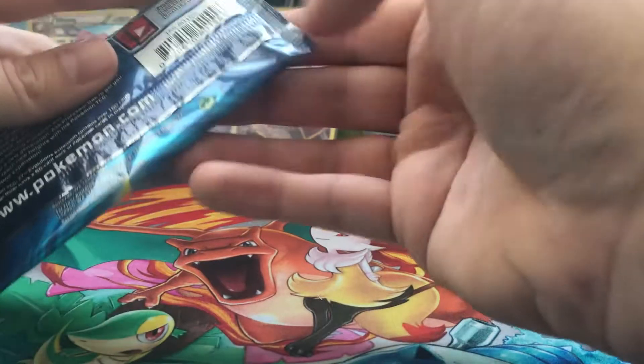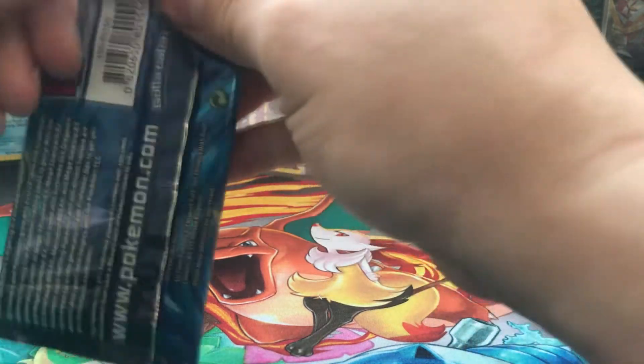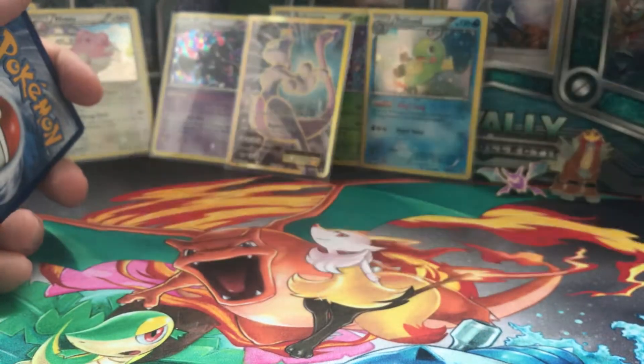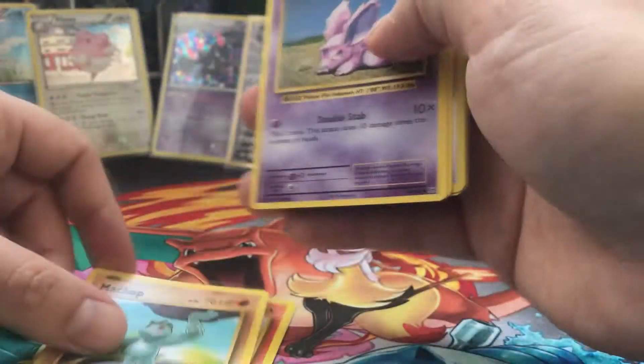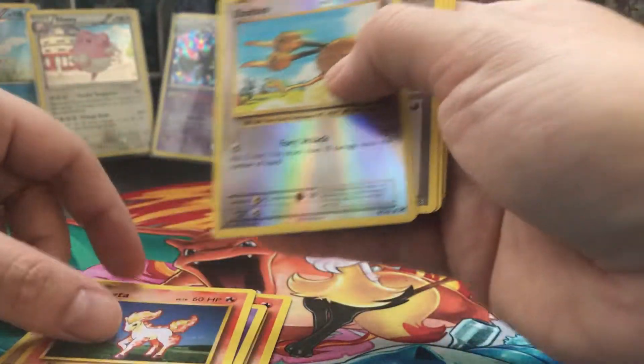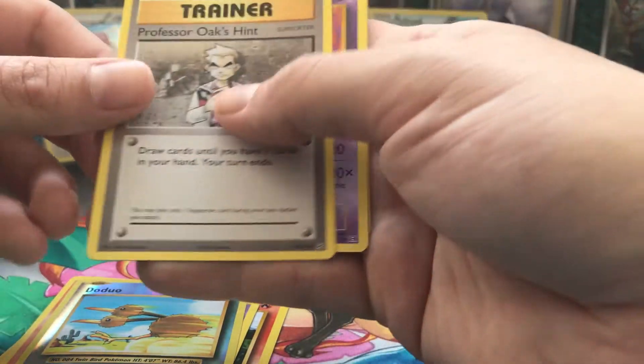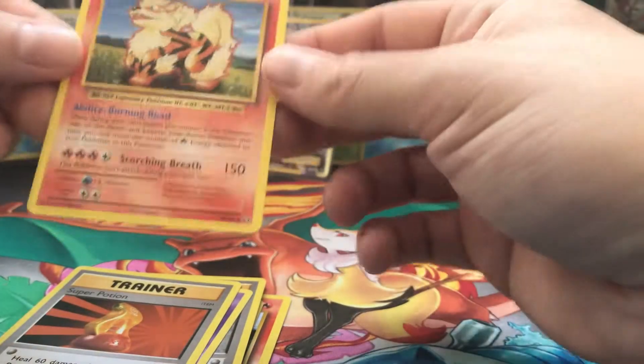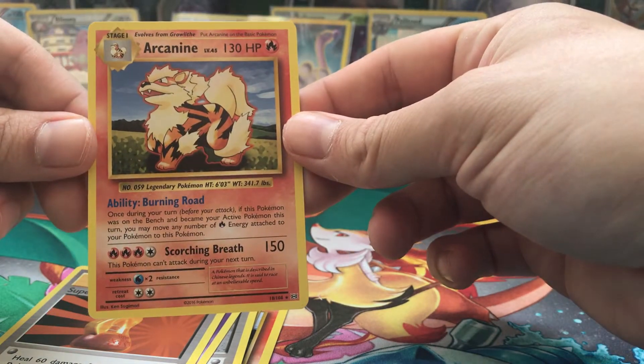Opening the last Evolution pack. We get Pikachu, Growlithe, Machop, Nidoran, Bonita, a reverse holo Doduo, Professor Oak, Nidorino, Super Potion, and Air Cannon as our rare card.